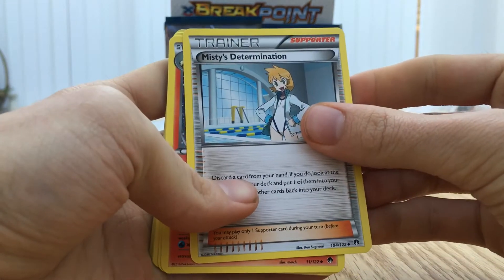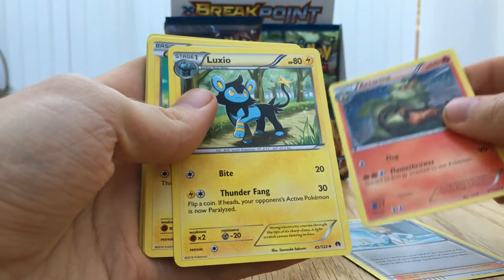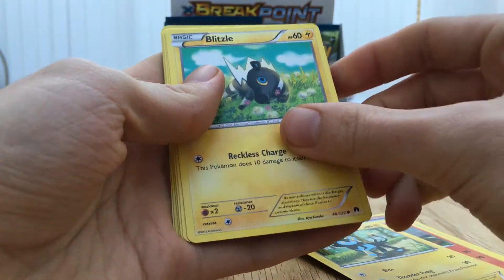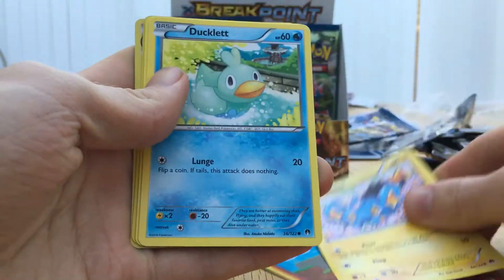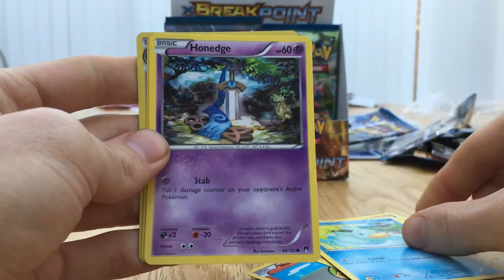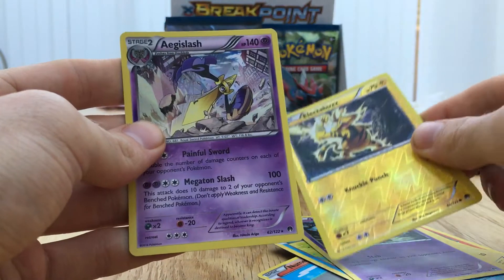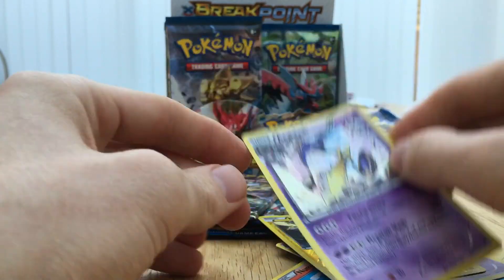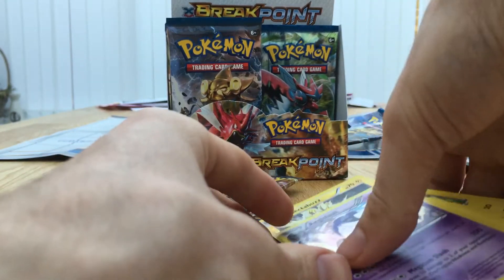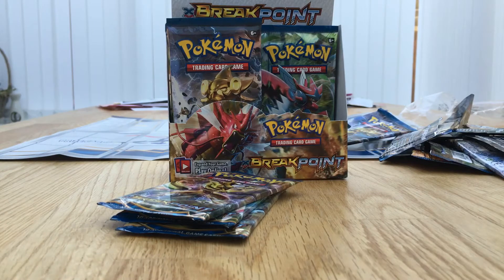We're starting off with this booster pack. A Misty's Determination Trainer. An Arcanine. A Luxio. Blitzle. A Numel. A Shinx. A Ducklett. A Honedge. An Electabuzz. A Reverse Holo. And for the Rare - an Aegislash. Aegislash. I can pronounce it guys. I do apologize.